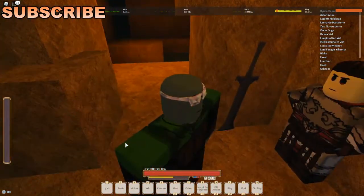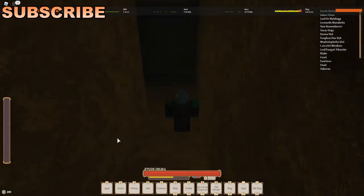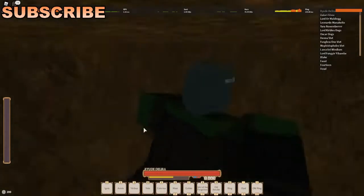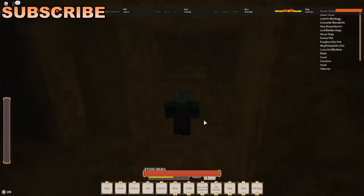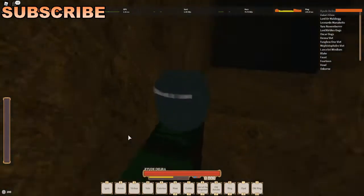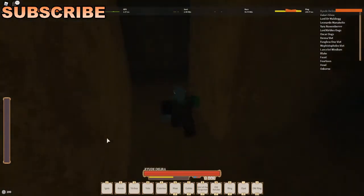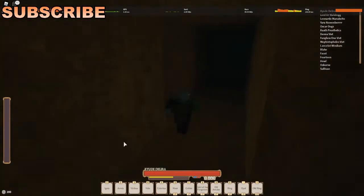Check out this video if you want to know how to get here. When you come over here and you see this, you can go here and just do that — that's a weapon — and you should be able to get here. You want to go over here, and that's a dead end, so you want to come over here.